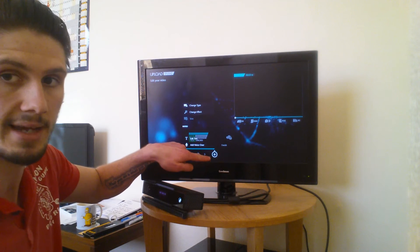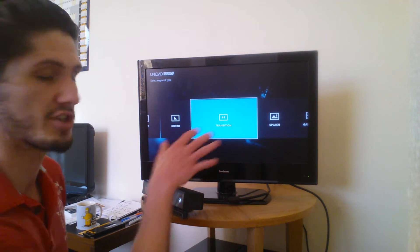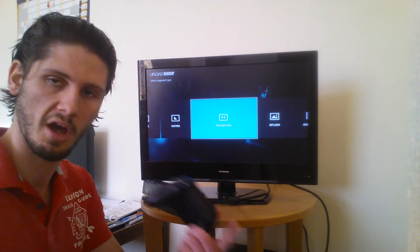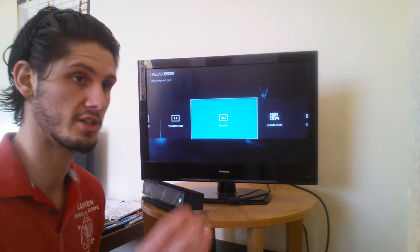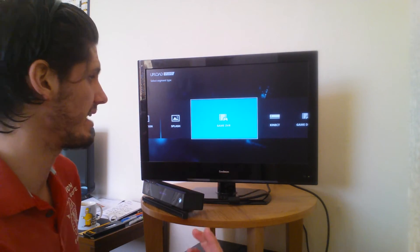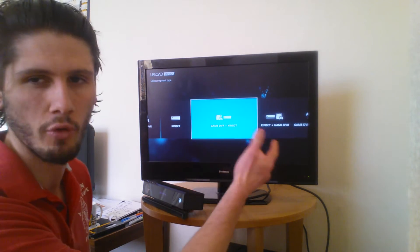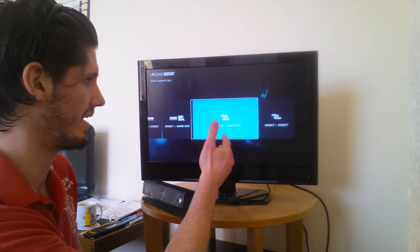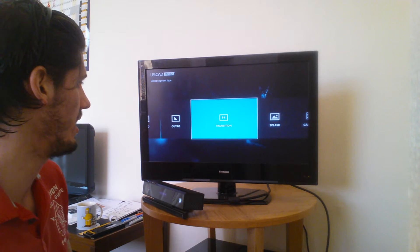Then we hit the plus sign down here which opens up another tab. Change type — let's see what types we have. We have an intro, outro — but outro's at the end. We have a transition, which goes in between your game clips, so it's not just a quick switch between clips. We have a splash, which is kind of like a transition but it's a ready-made game clip from certain games where you can put a bit of text — I'll get to that. We have Game DVR, Kinect — which uses the Kinect camera — green screen features, and combinations like Game DVR with Kinect, Kinect and Game DVR, and face in the corner with Game DVR.